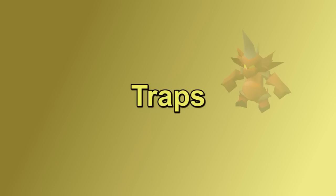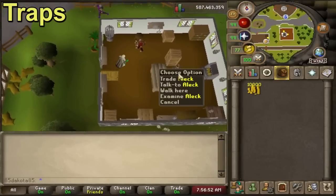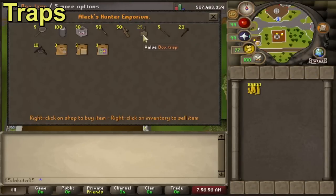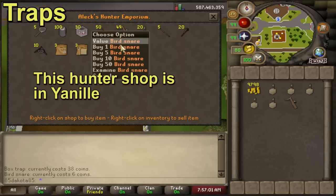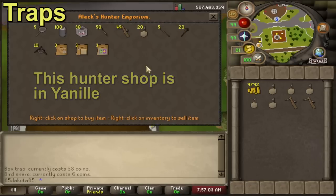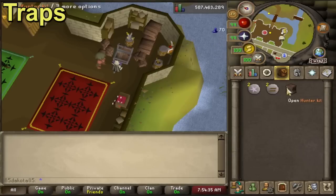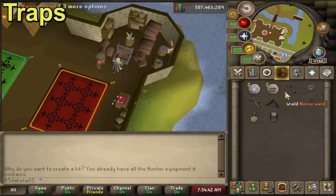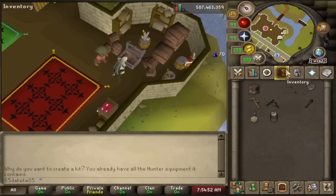Before we talk about Hunter, let's talk about Hunter traps real quick. Most Hunter activities do require a tool of some sort to actually hunt with, like a box trap, a bird snare, even a butterfly net. These are all tradable, so you can just buy them off the Grand Exchange. There's also a Hunter shop in Yanille, the town south of Ardougne, which sells a lot of Hunter traps. There's also a spell on the Lunar Spellbook which spawns a Hunter kit that has one of each kind of trap. To make another Hunter kit, you have to drop off a trap, and the spell won't let you make another kit if you already have one. In general, buying your traps from the Grand Exchange is the way to go.